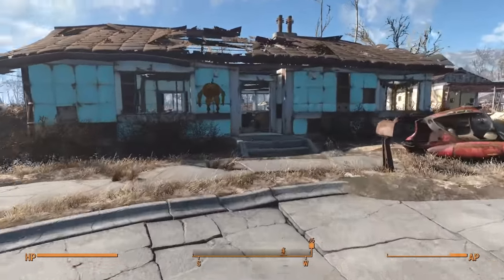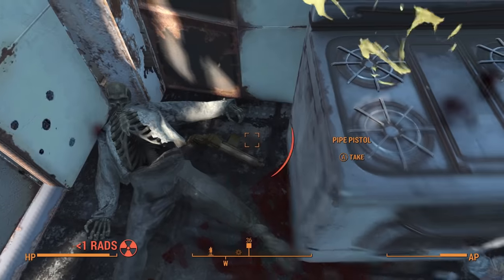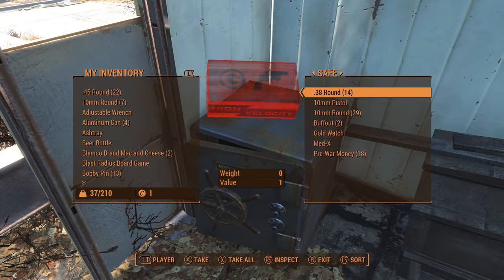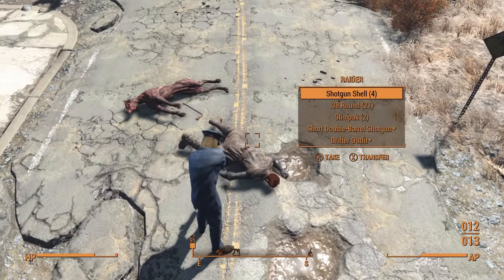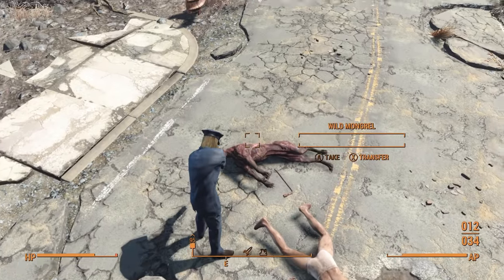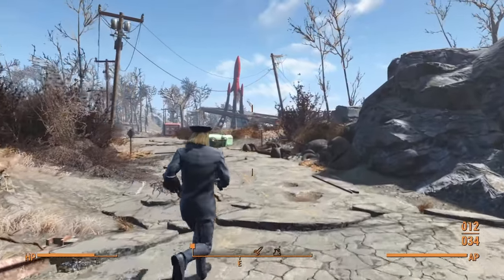Making my way out of the vault, I immediately head for a house at the very end of Sanctuary, as it is one of the locations where an unmodded pipe pistol will spawn no matter what. I take a moment to scavenge around Sanctuary and manage to find a total of 25 bullets. It's not a lot, but I almost double it right away as the dead raider just outside of town happens to have another 21 rounds. 46 bullets is honestly more than I thought I would find before heading into my first fight, so I'm quite optimistic.